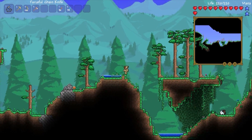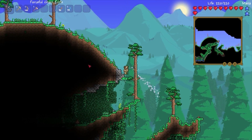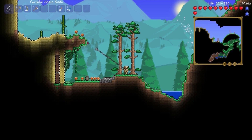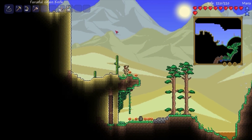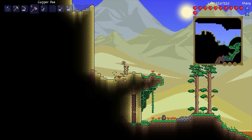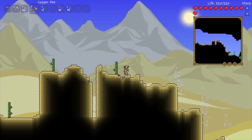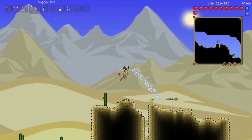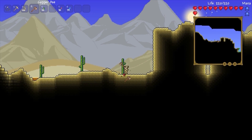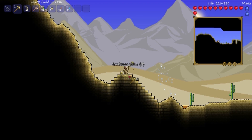I've been spending a lot of time in the snow biome and I think I need to change it up — a lot. So I've created a new world to find another biome and grab some cactus. But what I also wanted to find was a pyramid, and it turns out this area has one, so we're gonna go check out this pyramid.